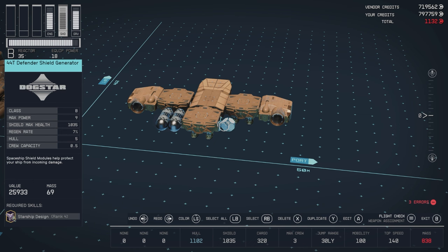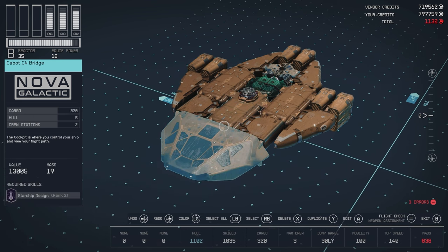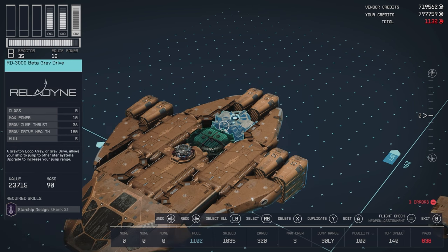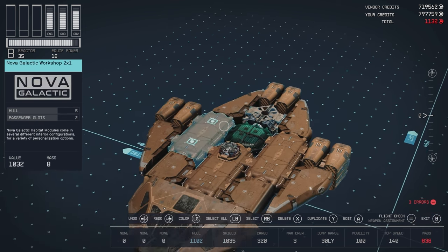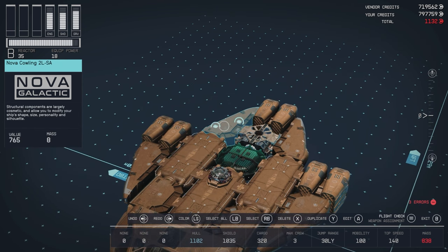Our shield is a 44T Defender shield generator. For the top part of our build we have the Cabot C4 bridge with a Nova Galactic control station 2x1 on the top middle attachment point, with an Extender Port 200 docker on top. Then we have our DC-303 fast ignition reactor and RD-3000 Beta grav drive, with our Hercules DT-160 engine in the back.